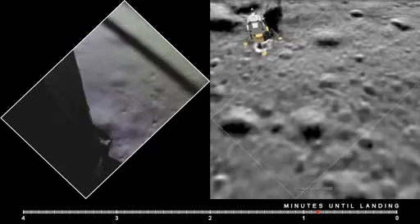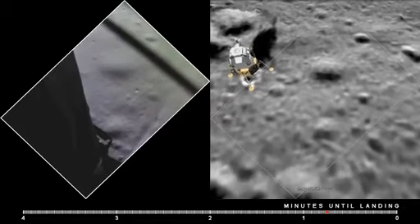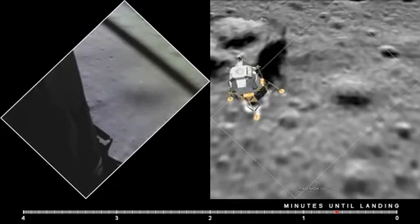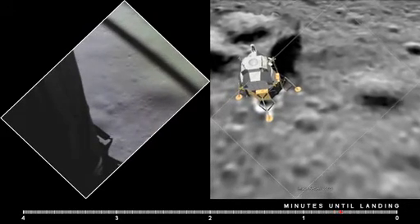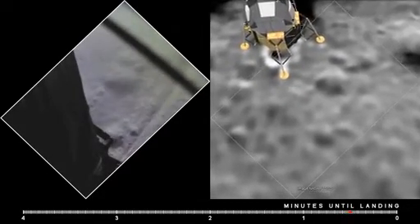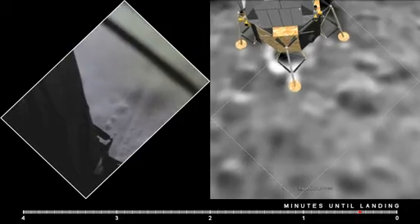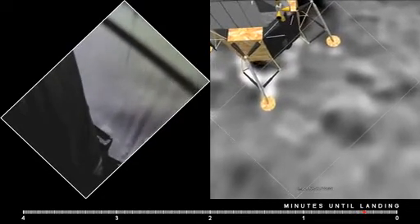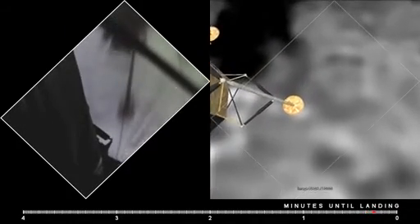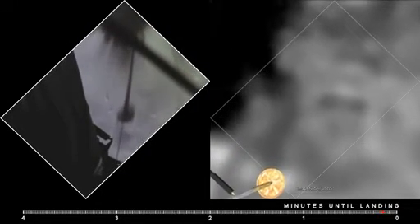5 percent. 75 feet — that's looking good. Down at half. 6 forward. 60 seconds. Down 2 and a half. 2 and a half. Picking up some dust. 30 feet, 2 and a half down. Great shadow. 4 forward. 4 forward, drifting to the right a little. Down and a half. 30 seconds.